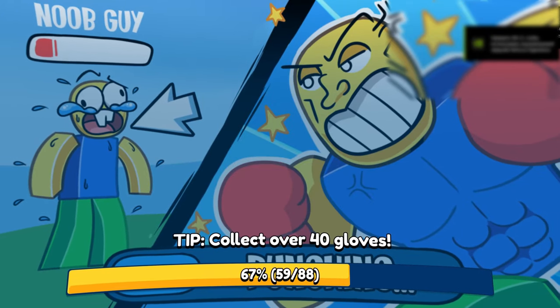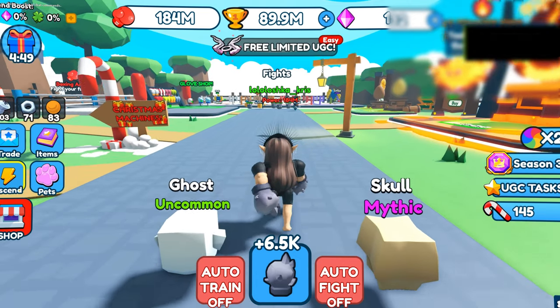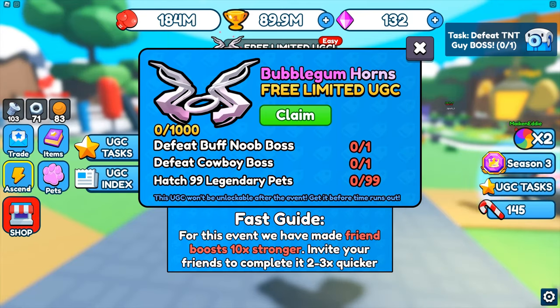These sell limited UGC items, so there's not that many copies left. I recommend you start as fast as possible and try to get it, because in this game UGC items are selling really fast.